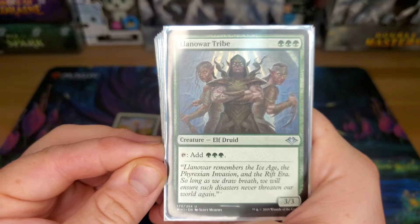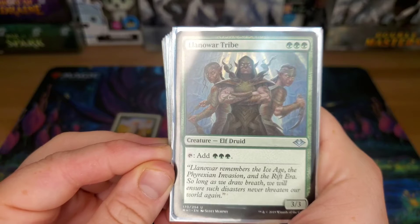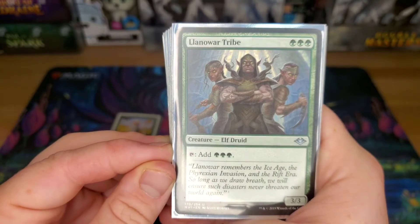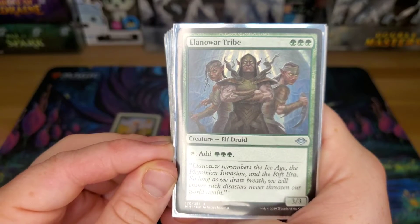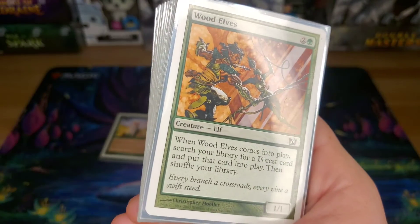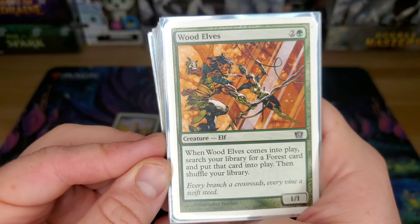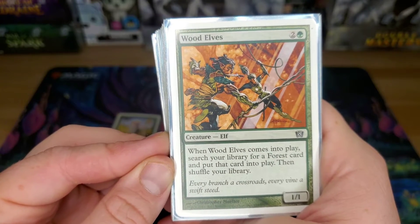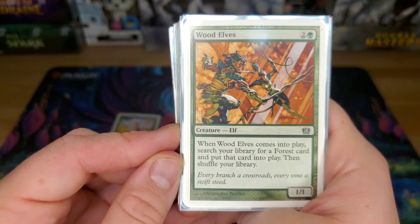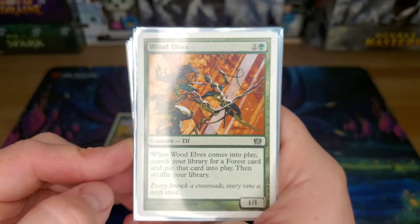Llanowar Tribe — three green to add three green. This is like having three Llanowar Elves, but it doesn't play like it. I find it hard to come up with three green mana sometimes, and because it adds three mana on a 3/3 body, people tend to take it out quickly. There's also a three-drop that lets you search for a forest — you can grab the green-white Shockland or any forest card. It doesn't have to be a basic land.